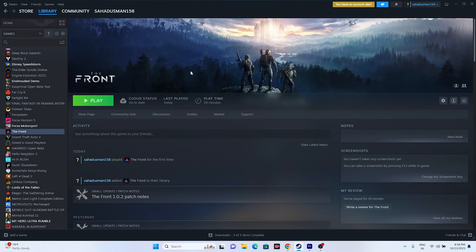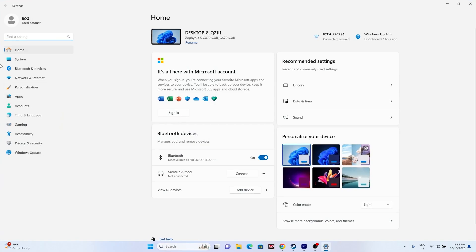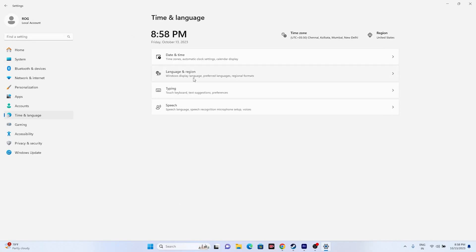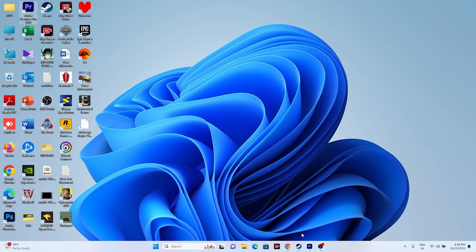The next fix is to make sure your time, language, and region are set correctly. Go to Settings, then Time & Language, then Date & Time. Make sure 'Set time zone automatically' and 'Set time automatically' are turned on, and click Sync Now. Go back to Language & Region and set your Country or Region to match your geography — for example, United States. Then try launching the game.